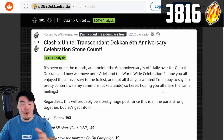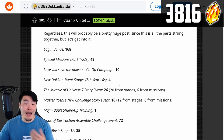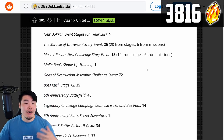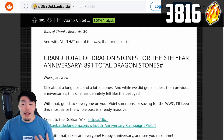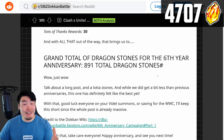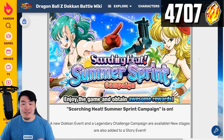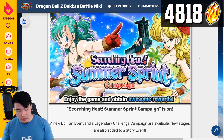And now we're going into the 6th Anniversary, which obviously just passed, and we got a lot of stones for this campaign. Adding in the Login Bonus, Special Missions, every new event, Extreme Z-Awakenings, Top Grossing, Co-op Campaigns, Dokkan Battle, and so on and so forth — we got 891 stones for the 6th Anniversary, which actually was a bit more than Japan's anniversary stone count. And finally, we have our current campaign, the Scorching Heat Summer Sprint Campaign. KVansparker doesn't actually have a tally for this one, but I just went ahead and did a quick count of my own and came up with 111.